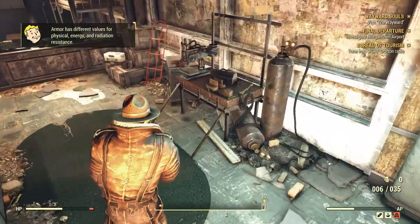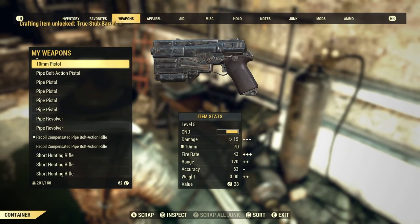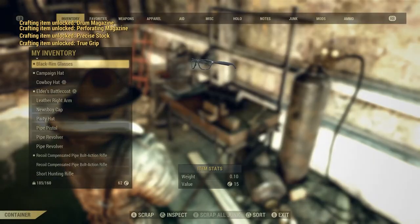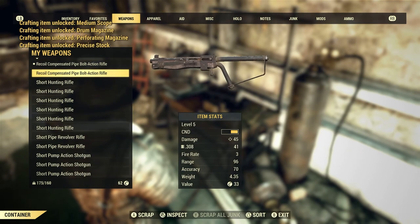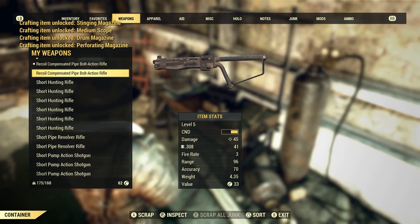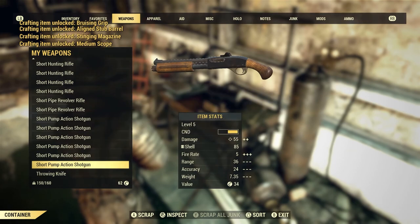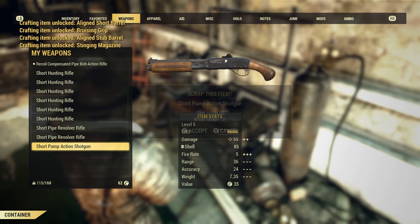Well this looks a little different. Let's go ahead and scrap all this stuff since I'm redonkulously overweight. I still don't know the difference between these two — I guess it's not that important. Let's go from down here, I think it'll be easier that way. Oh man, I just scrapped my throwing knives! Scrap or craft clothing, armor, weapons — 50 experience, that was quick.